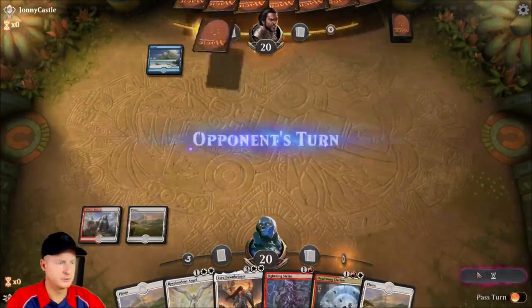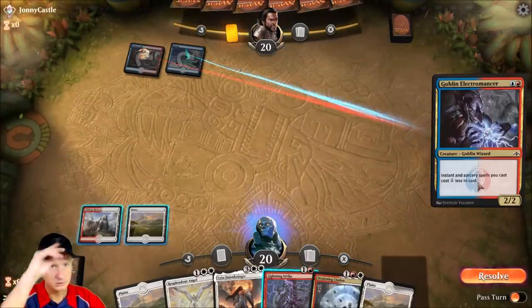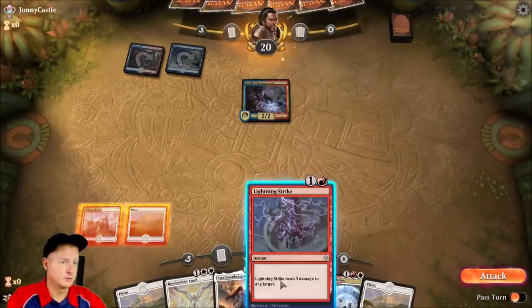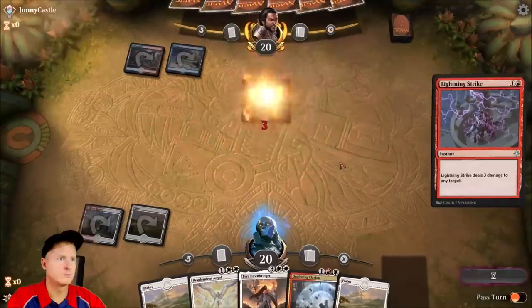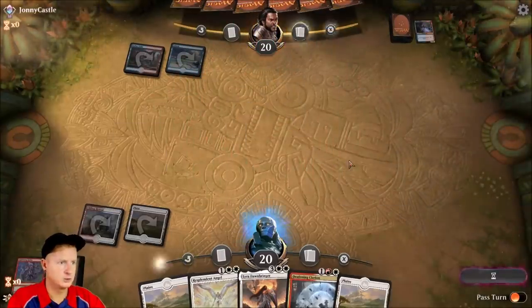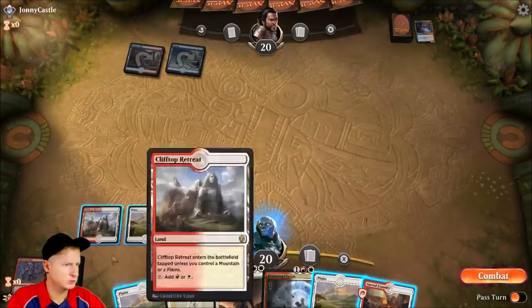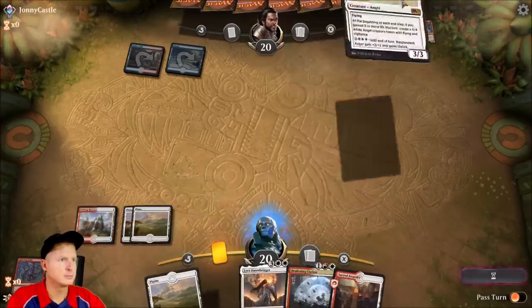Kind of a bummer it didn't do anything turn two. I'll definitely take that. And we'll get out the Resplendent Angel — I'm sure they can take that out. The nice thing is it's going to have a little bit of a problem taking out this Dawnbringer unless it's countered.